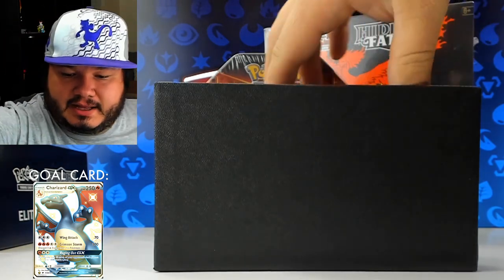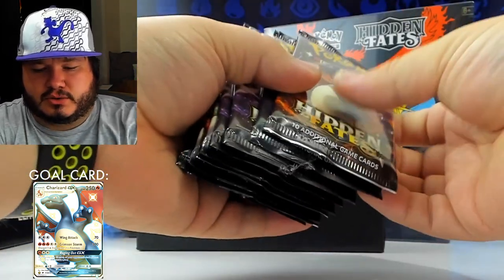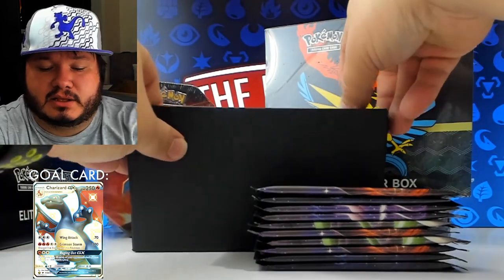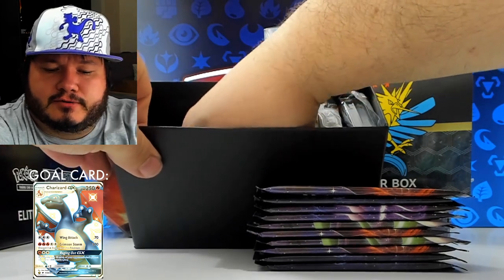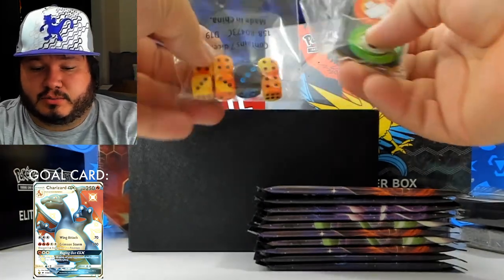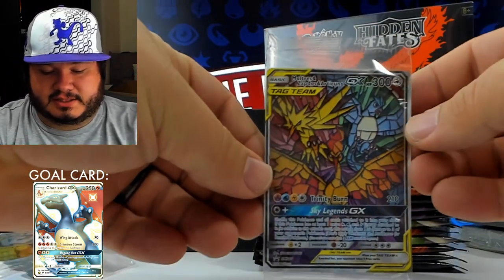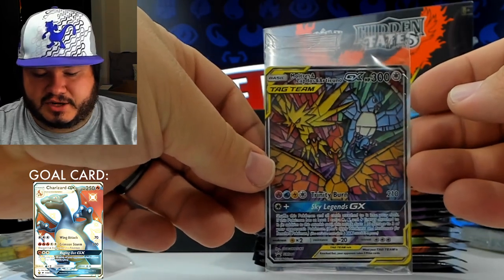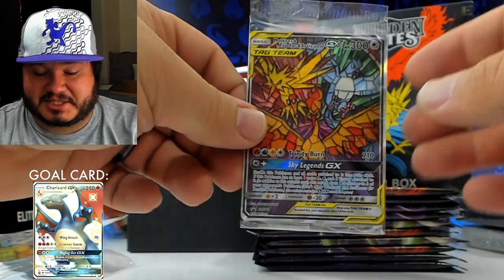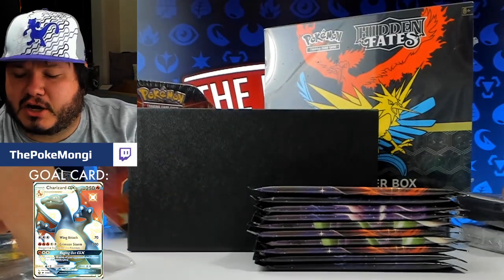Whenever I open the first Elite Trainer Box I kind of go through everything. In these Elite Trainer Boxes we got 1, 2, 3, 4, 5, 6, 7, 8, 9, and 10 packs — so this has more packs than the normal Elite Trainer Box. Most come with 8, but like Shining Legends, this one comes with 10. Of course, this is the fixings to play. But what I'm excited for is this promo card — the mosaic-y, stained glass artwork legendary birds promo. This is the first time I've seen it in person. I've seen pictures of it and that is way cooler in person. And you got deck sleeves as well.